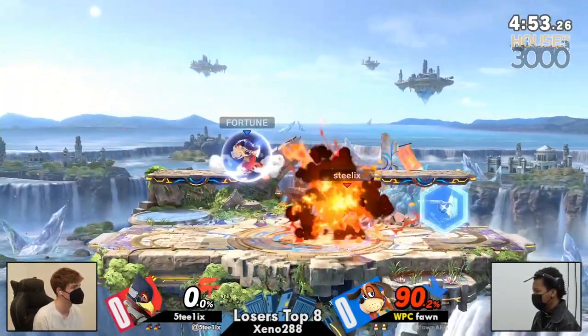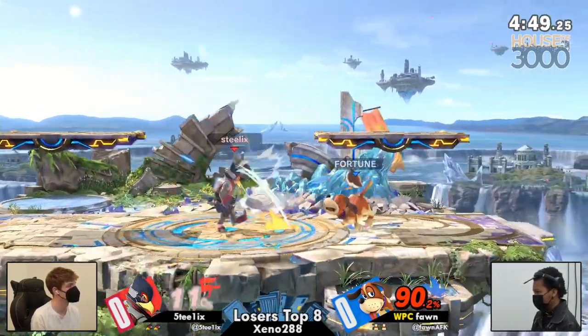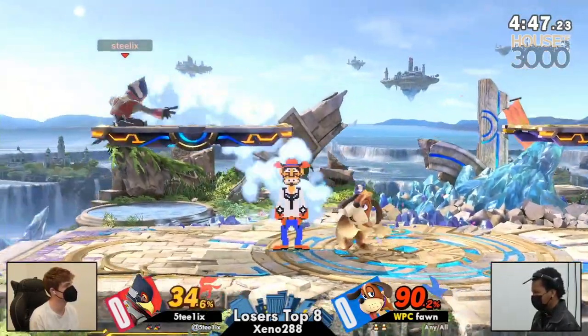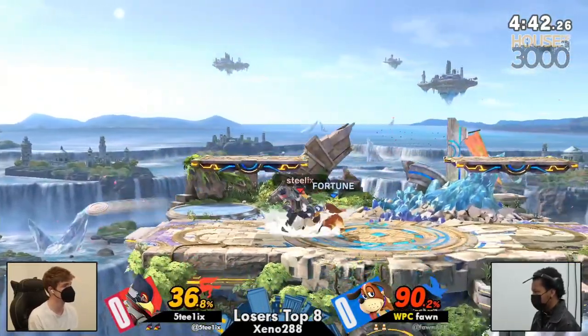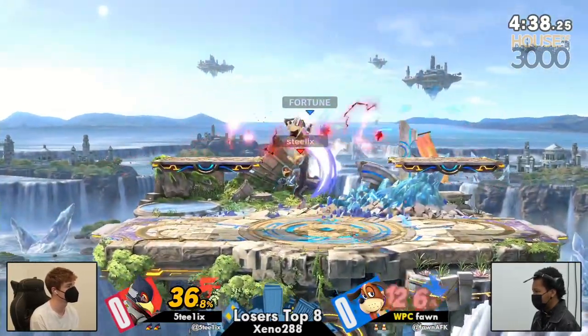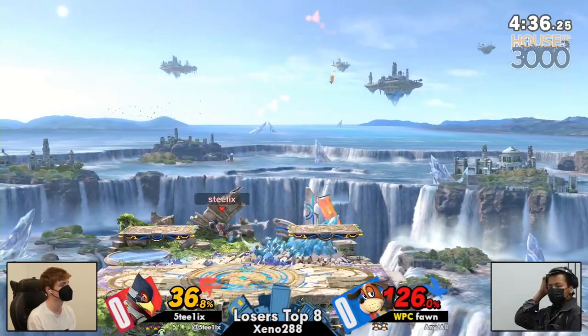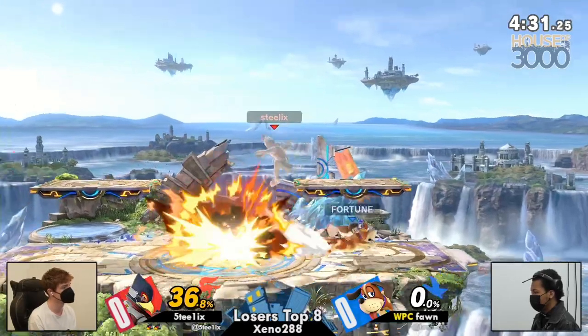Finally, the back air — like, what's going to do it? Something's gotta. Falco is not heavy. Now Fawn can finally get some momentum, able to get Clay Pigeon to grab and then set up for the perfect corner trap. But Steelix does the frame-perfect neutral getup in order to get past the gunman and the trap that Fawn had set, putting them back in neutral and in position for an up smash in center stage.